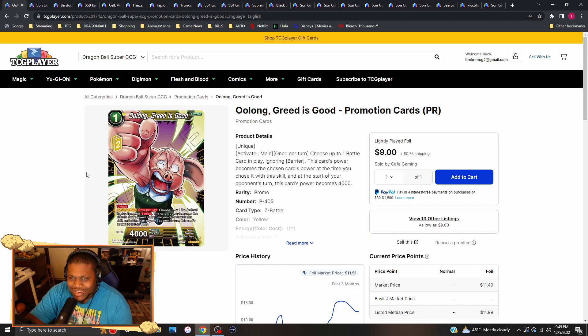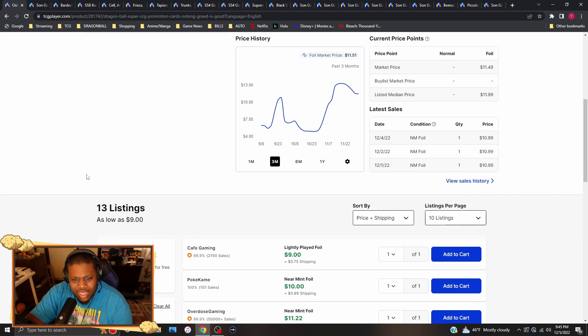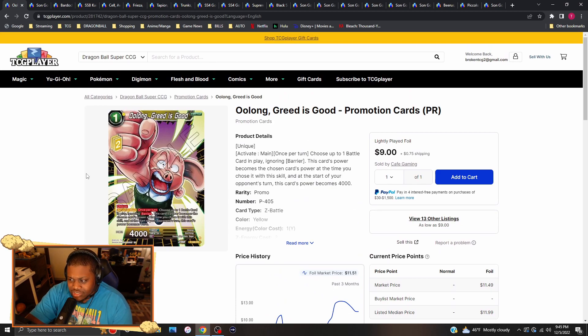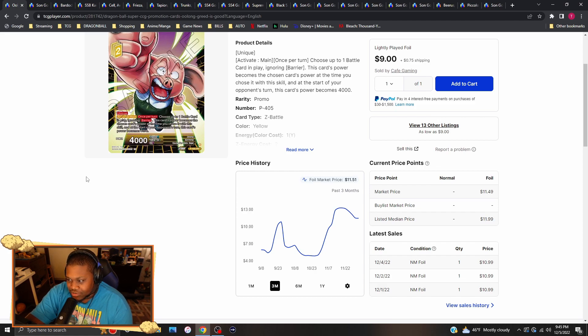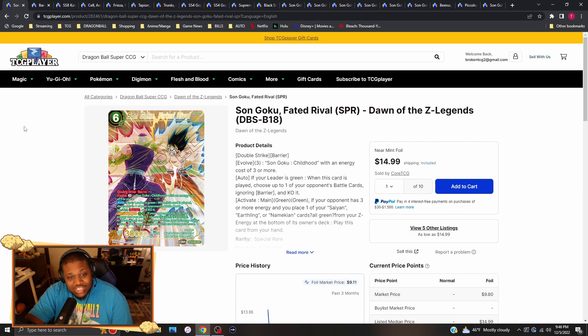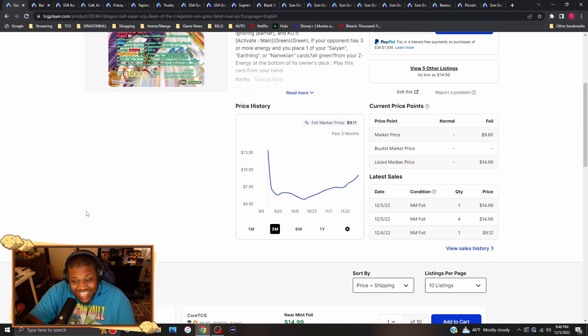Oolong Greed is Good — each copy is going for about ten to eleven dollars. Really good, really solid card. We've seen it in play at nationals this past weekend going for game left and right. This card has actually been this price for a while now — it hasn't really been hyped up as much; it's just a generically good card that's always been that price.